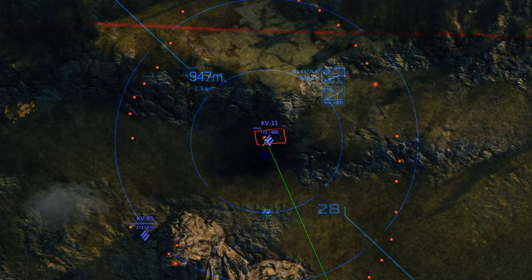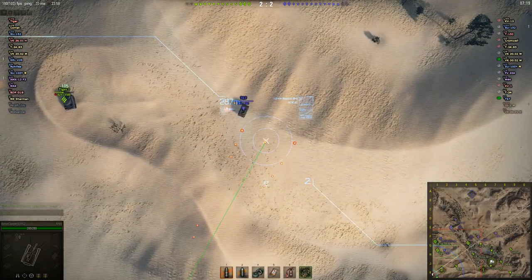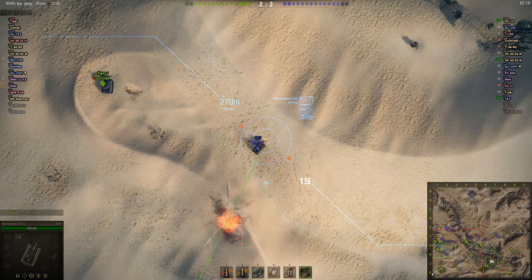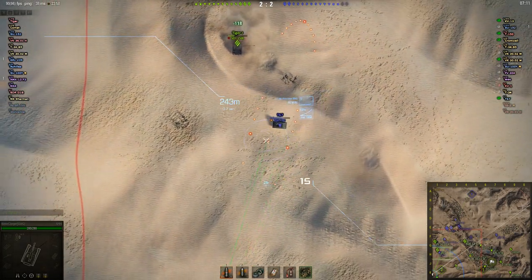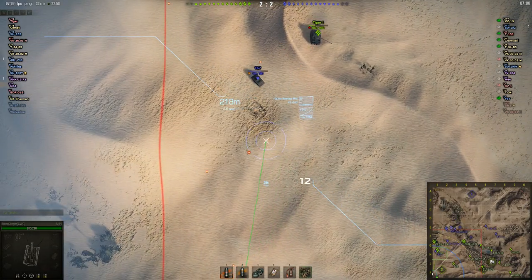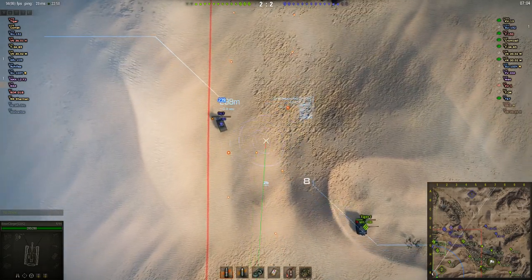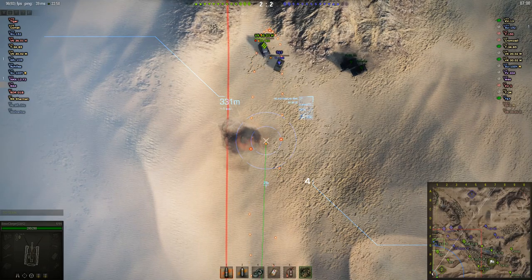The truth is, artillery will land a shot on you from time to time, but you need to think of it as damage reduction rather than damage avoidance. If arty fires two shots at you and you're zigzagging from cover to cover, there's a good chance one or even both may miss, or you may take splash damage instead of a direct hit. All of those are preferable when compared with two direct hits on your vehicle.